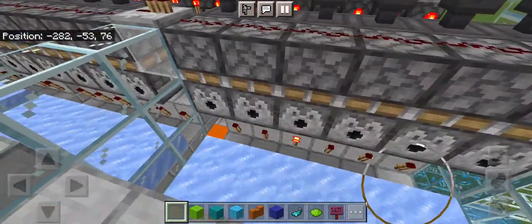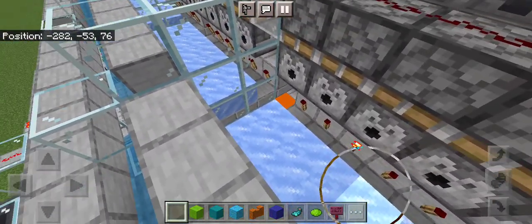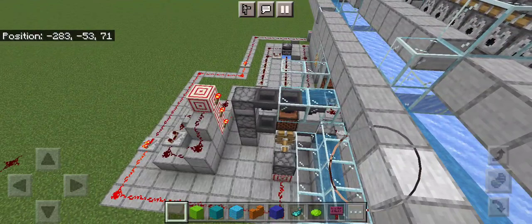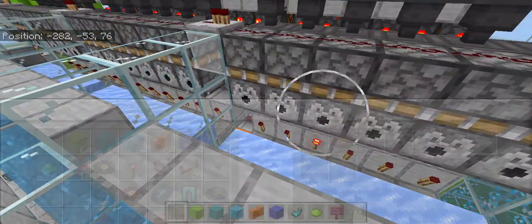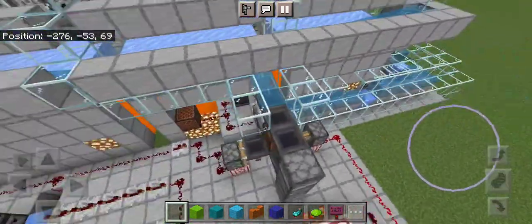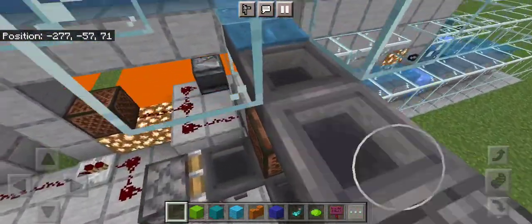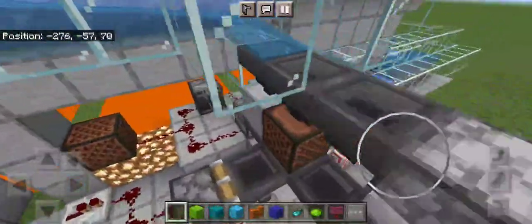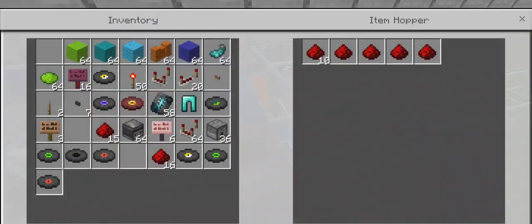It pushes all the pistons down, they drop onto the torch, and shoot the disc out right here into our musical machine. When we pressed the button for Pig Step, we got Pig Step and we got redstone. The reason we press it twice is we can clear the counter.